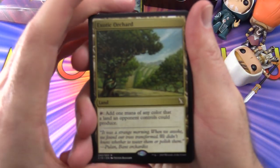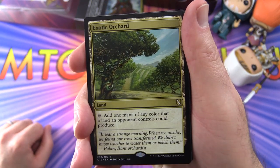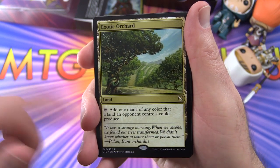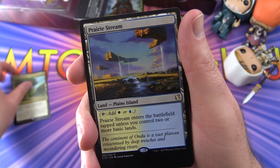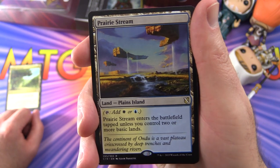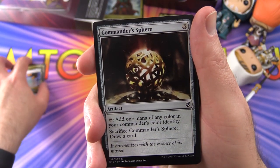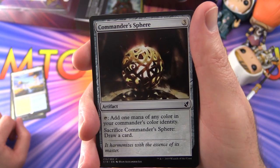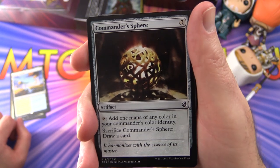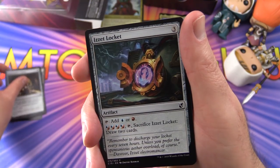Let's take a look at the mana base. We have an Exotic Orchard — it taps for one mana of any colour that a land an opponent controls could produce. Prairie Stream taps for white or blue, entering tapped unless you control two or more basic lands. Commander's Sphere is a nice artifact: tap to add one mana of any colour in your commander's colour identity, and you can sacrifice it to draw a card.